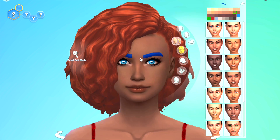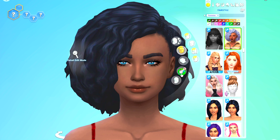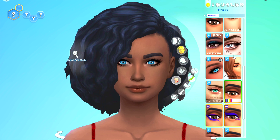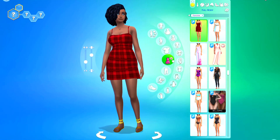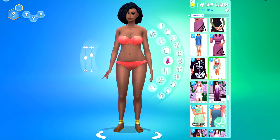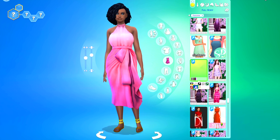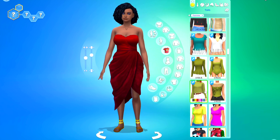Number one item on our list, not in any particular order, is the plates and decor from Dine Out. A lot of you really liked the flower vases and the decor from Dine Out — you said you used it in your homes and it gave a little extra of a cozy look. I do own Dine Out, and I totally agree. There are a lot of nice decor items that don't just go in restaurants. So that was your number one pick.